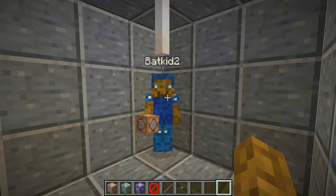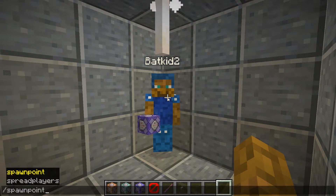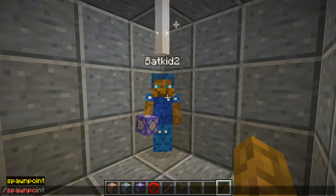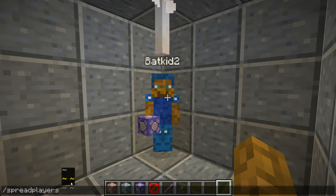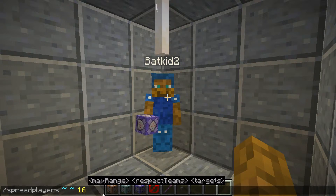So first things first, what you want to do is open up your chat menu or open up a command block. I'm going to type it — spread, not spawn point — spread players. Then type the center of where the command is going to execute. In this case, it's going to execute directly at my location. The minimum spread distance from this point is going to be 10. The next range is going to be 40.